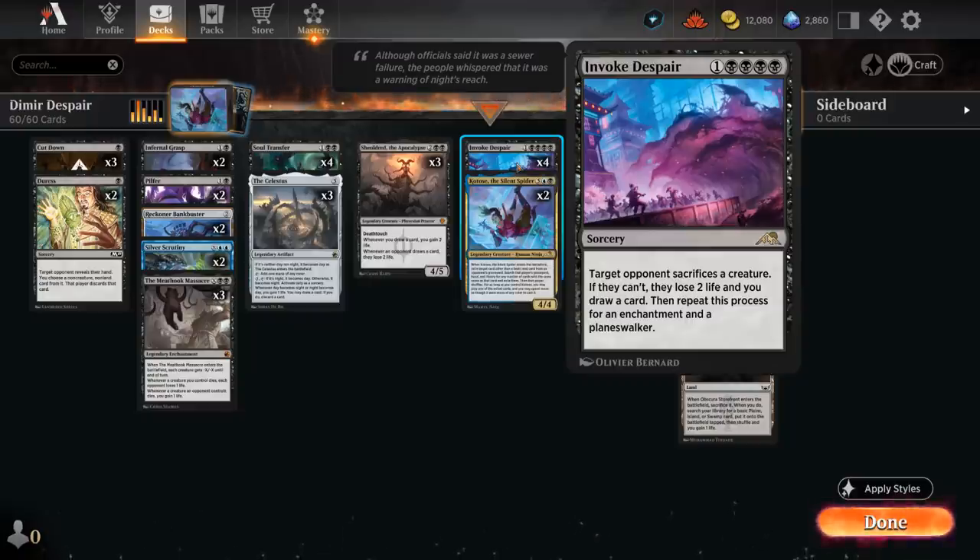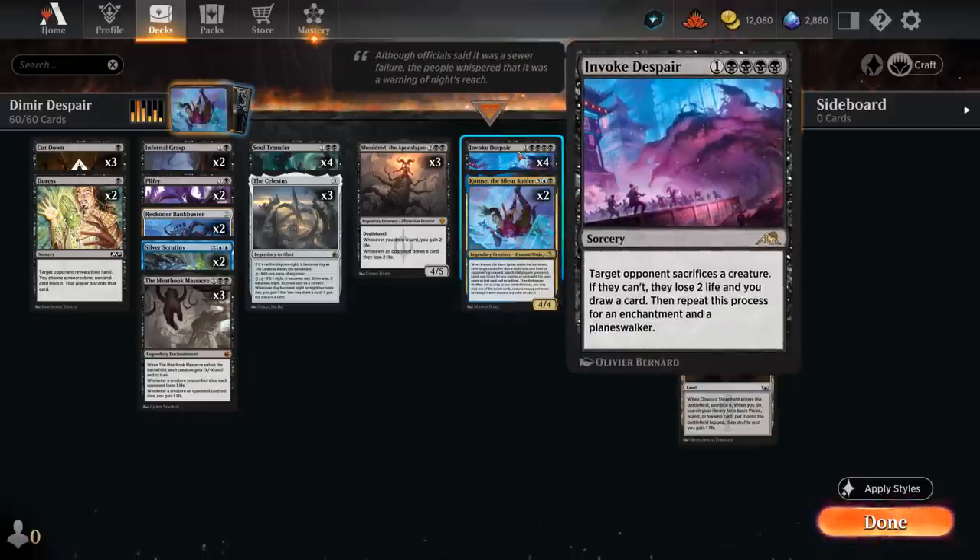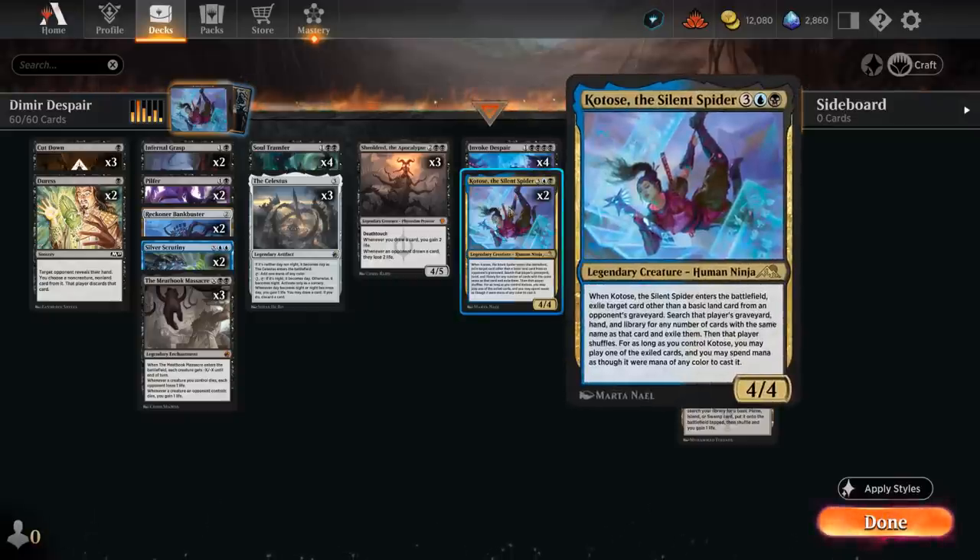Invoke Despair is key not only to deal with opposing permanents, but also to draw cards and deal damage in the process. So now if the opponent has a copy of Invoke Despair lingering in their graveyard, we can exile it with a Silent Spider, and then also take a look at their hand and library to exile any additional copies. And then we can even play one of those for as long as we control our Silent Spider, so it can be a nice value card as well, but more importantly gets rid of all the opponent's copies of Invoke Despair. These mid-range matchups are often determined by the player that gets to cast the most copies of Invoke Despair, so this is a great way to get a leg up in the matchup.